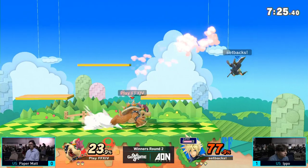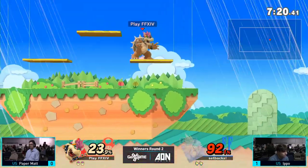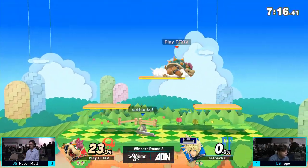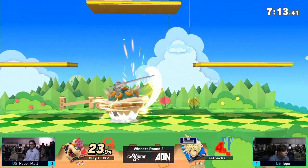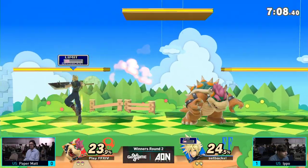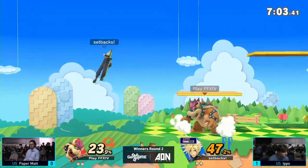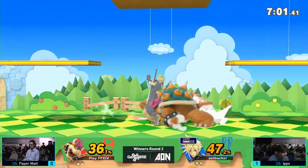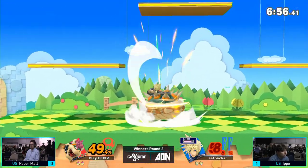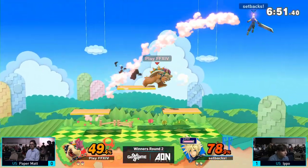Ippo taking the lead, looking a lot more confident after winning Game 1. But he goes for the second part of Up B a little bit too early — just barely missed the ledge. And just like that, it's an even game. Matt is really abusing this Up B out of shield. He's finally going to get that Side B — on the full Side B. His shield's a little low; he can't just sit there and shield and wait for Ippo to do something.